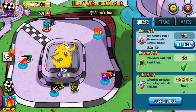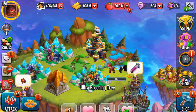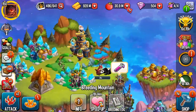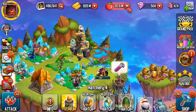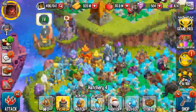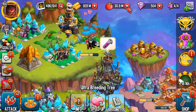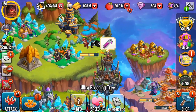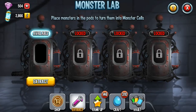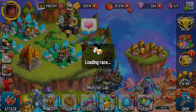For example, on my baby account we have a node 'first member to breed 11 uncommon monsters completes the quest.' Going back to this account, if I go to my breeding mountain and do a Green Sard breed, I can easily just breed Green Sards and accumulate to finish that node so we can move on. I always recommend leaving one breeding slot open and then extracting the extras — don't sell them — extract them because you'll need those cells to rank up.